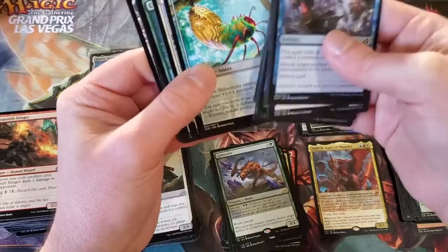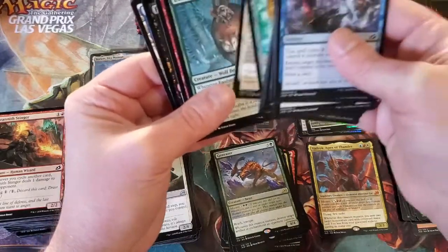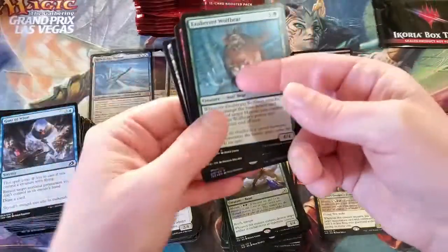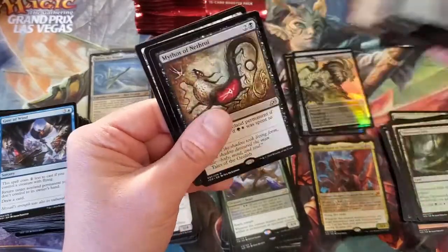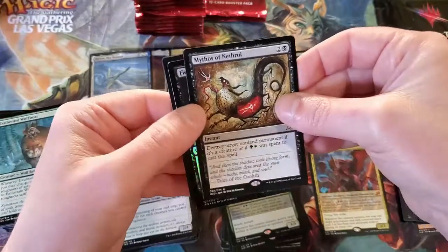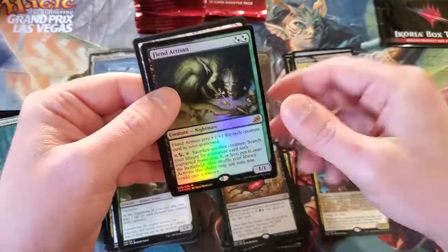Adaptive Shimmer — it's a cool looking card. Sanctuary Smasher. Mythos — I forgot the Mythos cards were in here. Oh wow, that's a good hit right there.